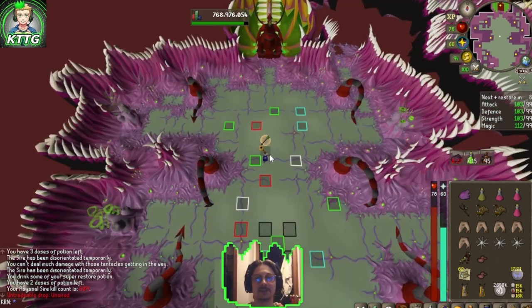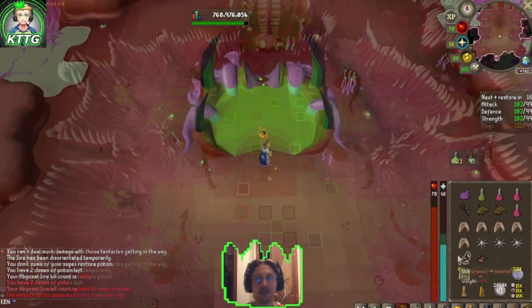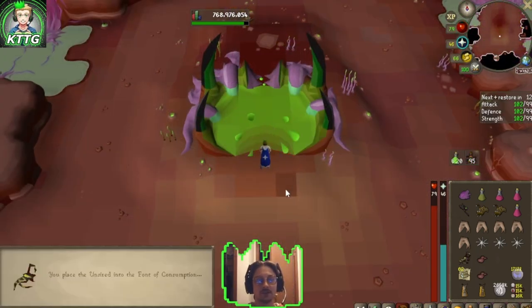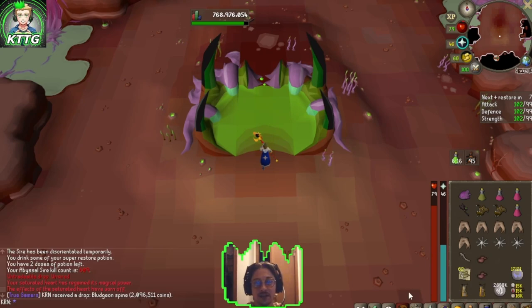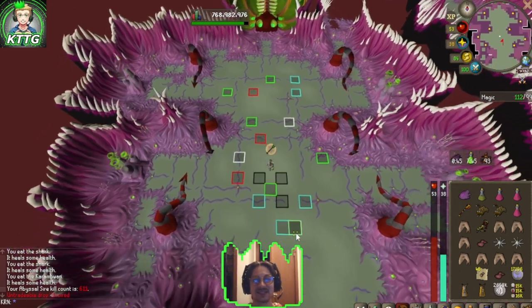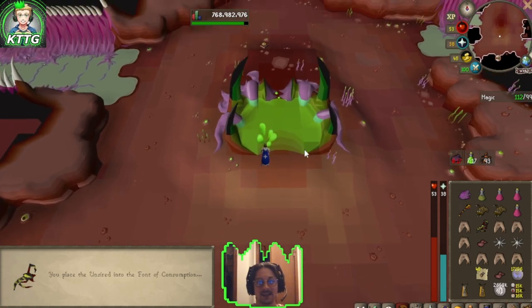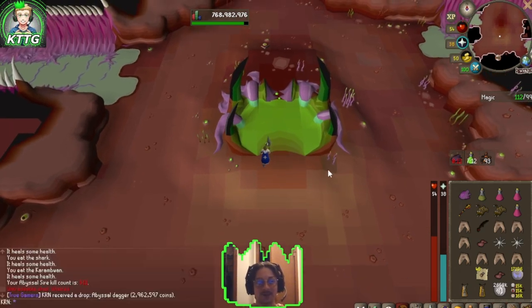That's our seventh unsired at 244 kills since our last. Moment of truth at the font of consumption — and unfortunately we get a bludgeon spine, still missing jar of miasma. Two KC later we get another unsired — our chance at the jar of miasma — and we get another abyssal dagger. We'll actually take that.